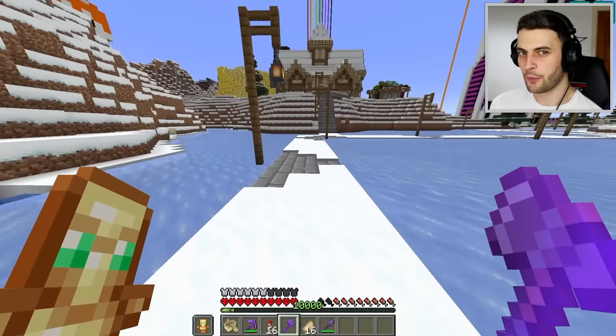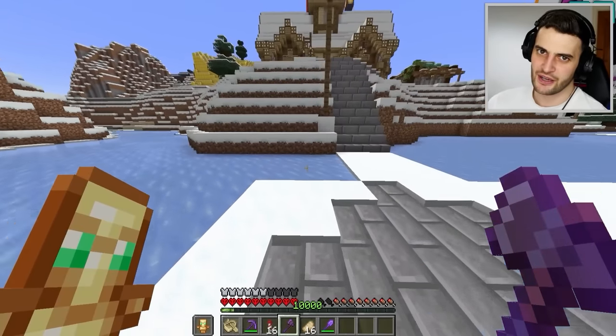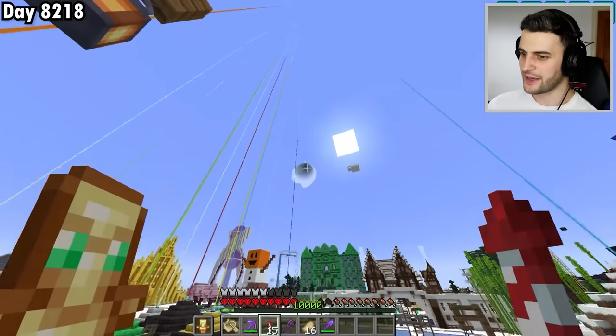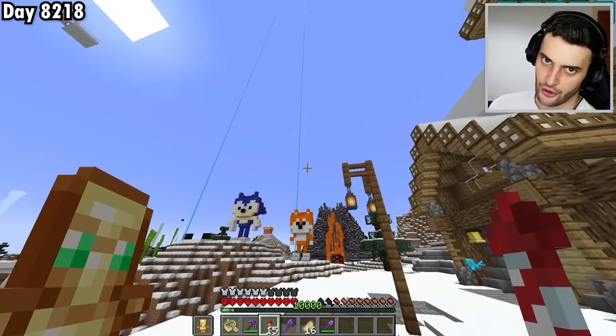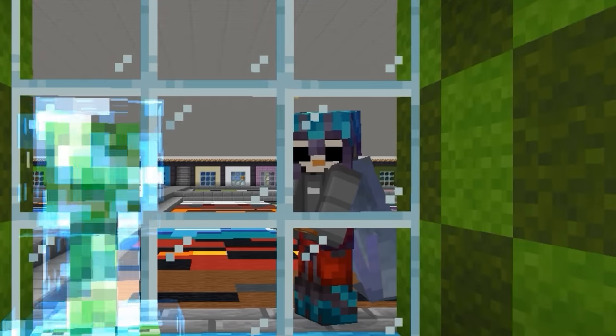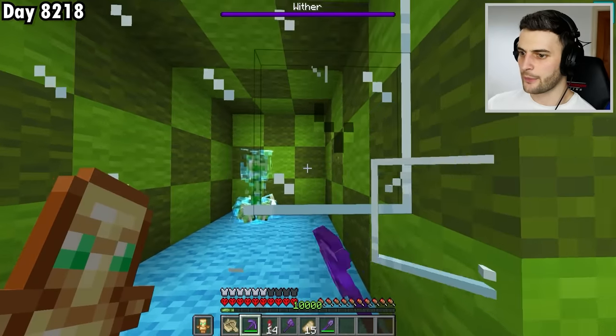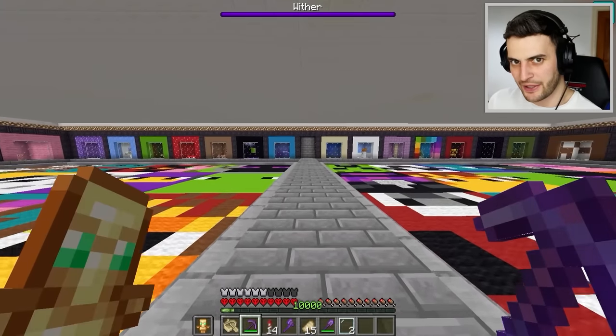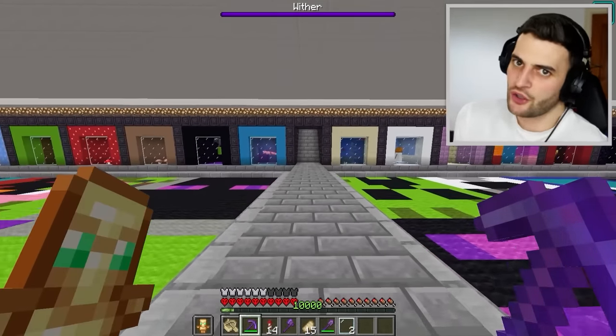The Piglin Head is the first rare block that I don't have. Despite 1.20 coming out 8 months ago, I just never got around to collecting it. To obtain it I need a Thunderstorm for a Charged Creeper, but I've been waiting an average of 6 hours for one. Instead, I'll kidnap a Charged Creeper from my mob collection and use him to blow up a Piglin. What could possibly go wrong?